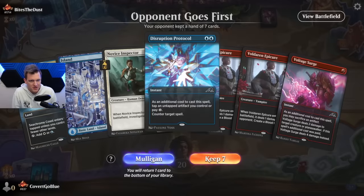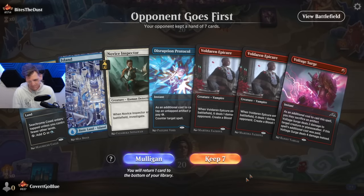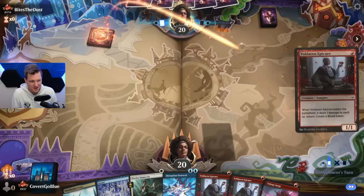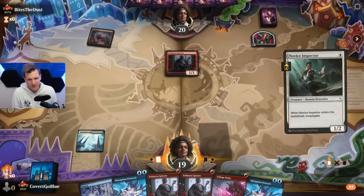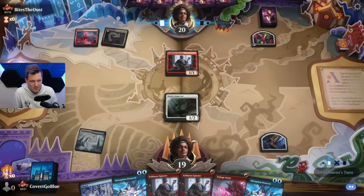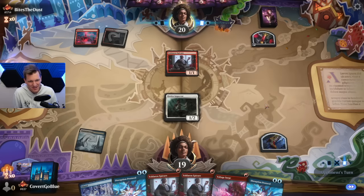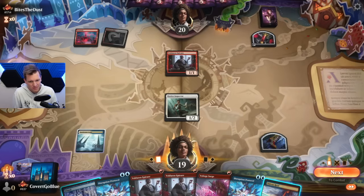Turn one Inspector, turn two back it up with a counterspell. If we draw a red source, we get to do so much more. It's on the draw — draw is hard. They're going to turn-one Epicure, so they might just be way too fast if they do the Convoke thing next turn and I don't get to counter the Knight. Tap land — got him! I'm holding up Protocol; no need to show them red mana. I'm going to kill the Inspector. They have Shock in their deck.